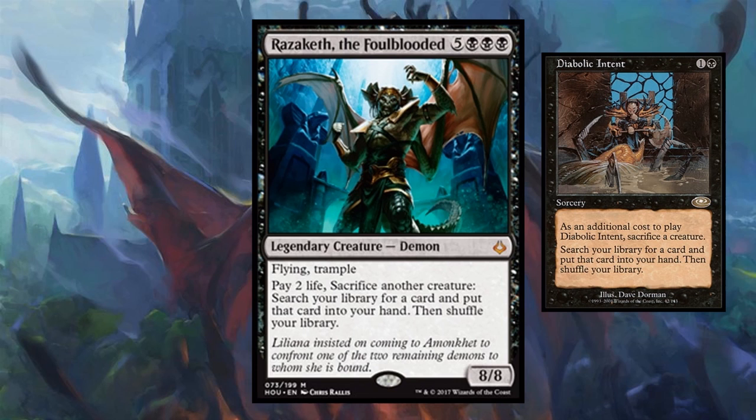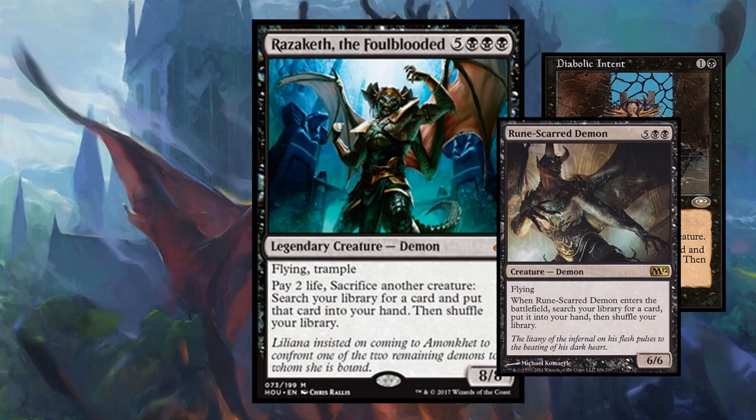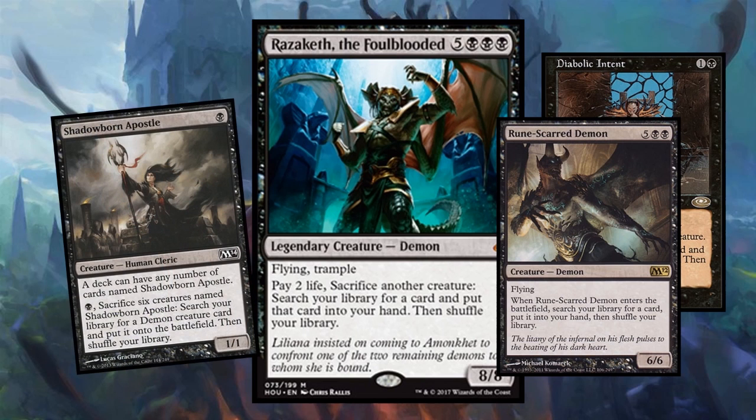This is no one-off tutoring demon. This is tutor after tutor after tutor. If I was a Shadowborn Apostle, I would be apostling and cleric-ing to this demon all the time. So, what can we do to really break Razaketh, the Foul-Blooded?